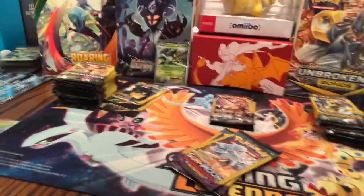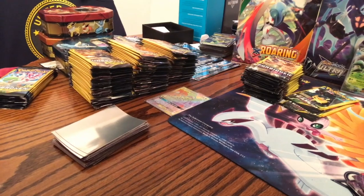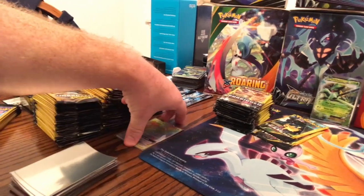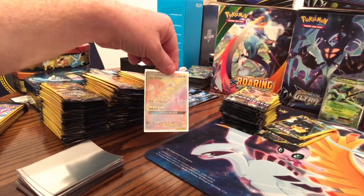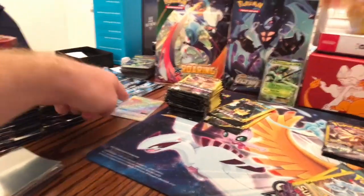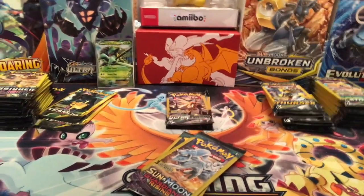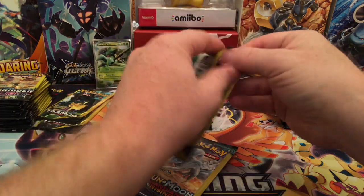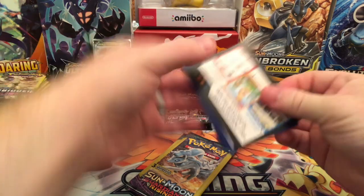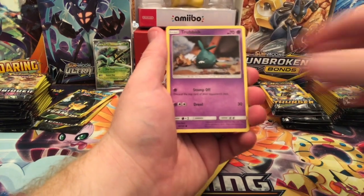Look at all those Unbroken Bonds packs — there are so many! And yes, that is a Rainbow Rare Lucario Melmetal. Not going to lie, out of all these I picked one random one and of course I get that off camera. Back to these random sets and Guardians Rising. I'm going to post a notification for when I do that massive Unbroken Bonds opening — I hope you guys look forward to that.